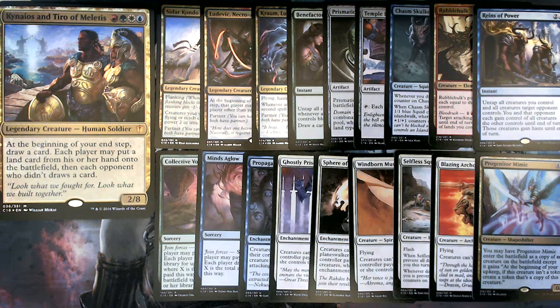Overall, this is the epitome of a group hug pillow fort style deck. The goal is to sit back and grow through rampant card advantage, making everyone else happy so they don't attack you. The strategy is to hide behind defensive cards like Propaganda and Ghostly Prison which tax your opponents, and with plenty of wrath effects if someone's getting too big. Then, once your opponents have nearly finished each other off, you change stance and come in for the kill.